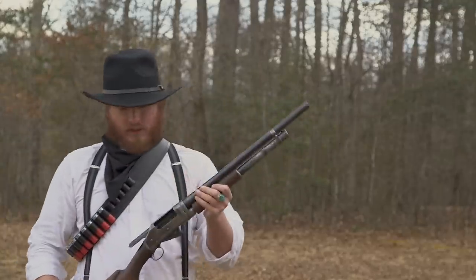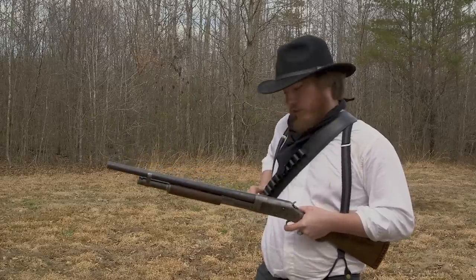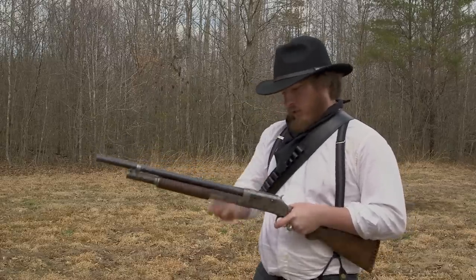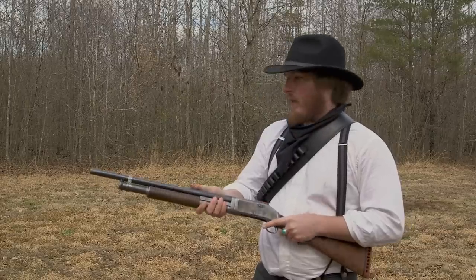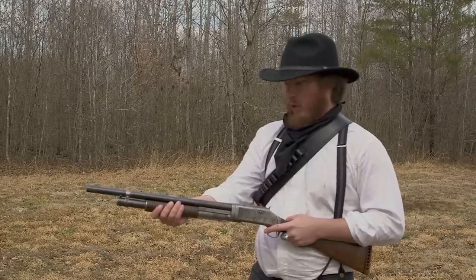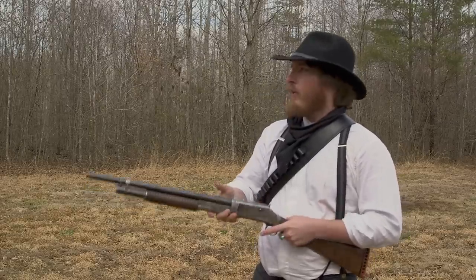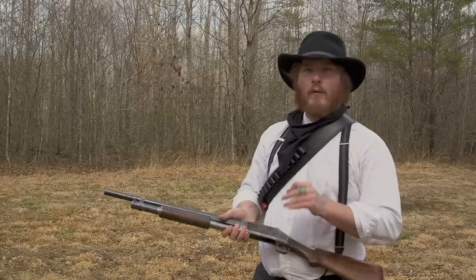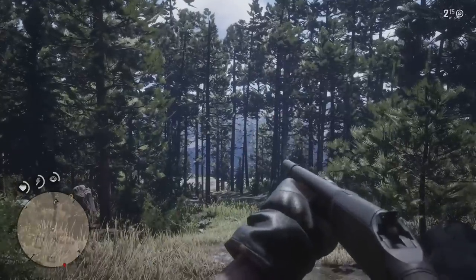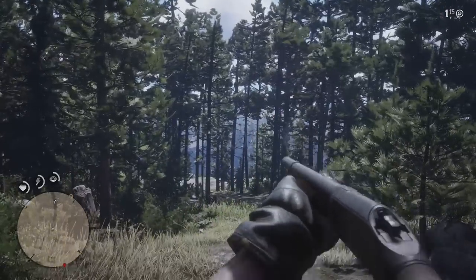Now this is a badass shotgun. One of the cool things about the Winchester 97 is the ability to slam fire. You pull the trigger and the gun goes off, and as soon as you rack the slide back and push it forward again and the action goes back into battery, as long as the trigger is still depressed, it'll fire immediately. In Red Dead Redemption 2, all of the guns have that single action feel where you've got to manipulate the action using the buttons — but in real life, you can slam fire.